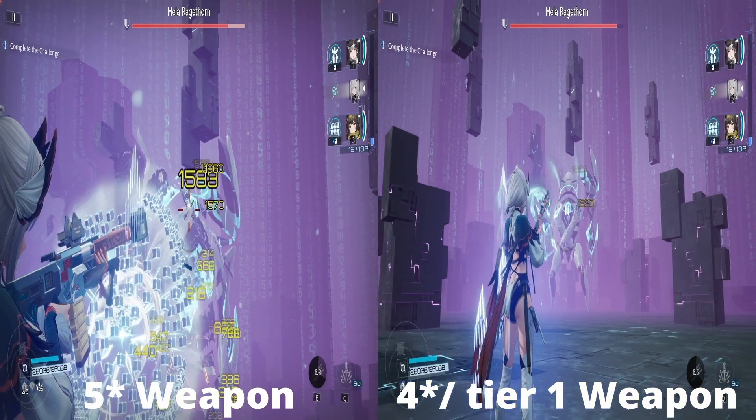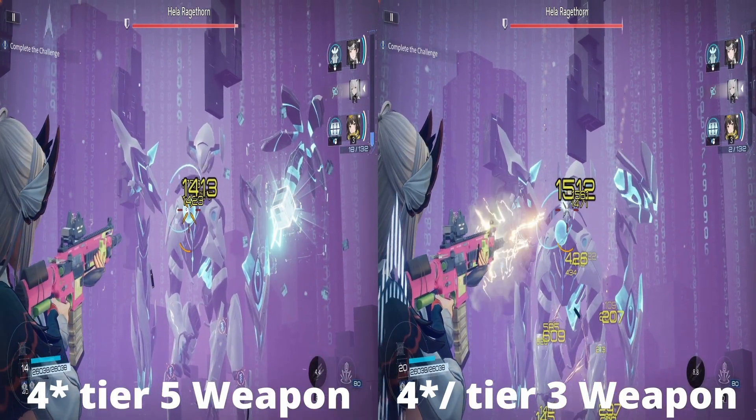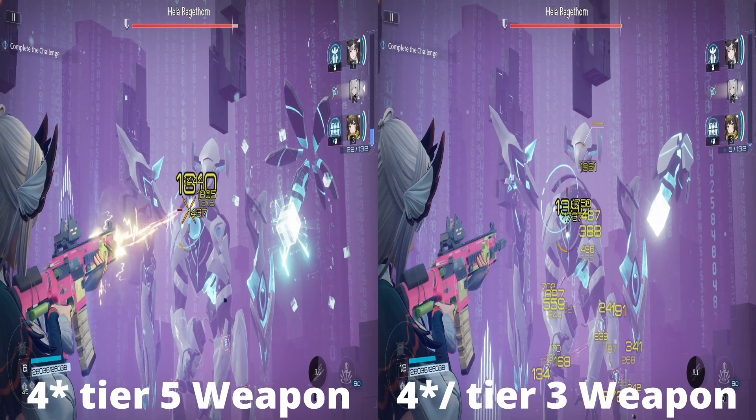Next we're looking at the four star tier five weapon versus the four star tier three weapon. The four star tier five is doing around 1800 damage on weak spots, and the tier three is doing around 1750 damage — so there's not a huge difference between tier three and tier five. But compared to the three star at around 1400 damage, there's already a big difference between even the tier three four star and the maxed three star.